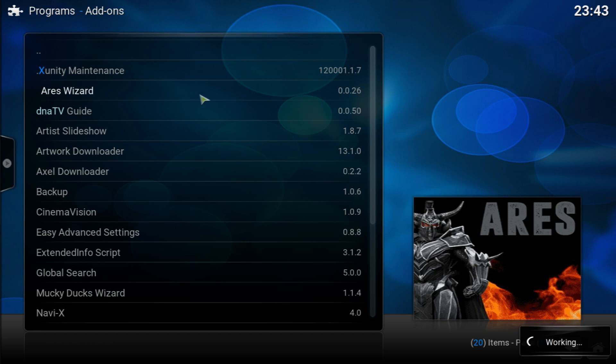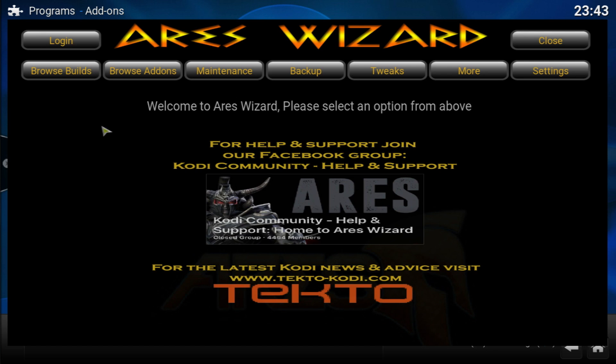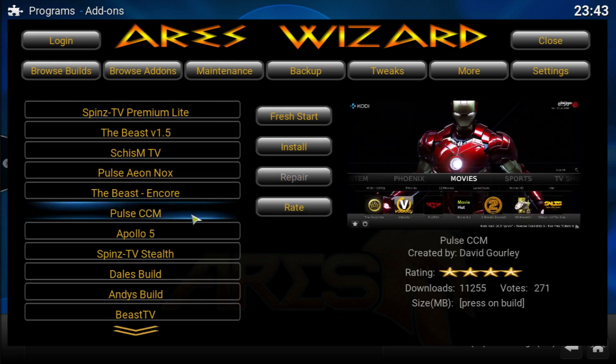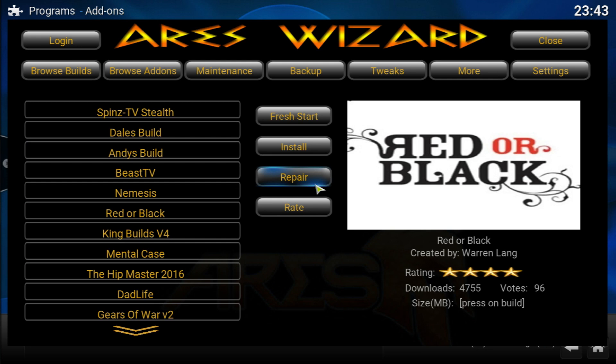Once installed, go back to the home page, go into Programs, then RS Wizard — it takes maybe five seconds max to load up. Wait for the main menu to appear. Click on Browse Builds, go into Featured Builds, and scroll down to Red or Black. If you already have a build installed, go ahead and click Fresh Start — it will remove everything from your Kodi and leave it as a fresh installation with just the RS Wizard intact, so you don't have to worry about that.